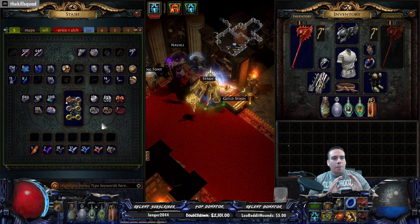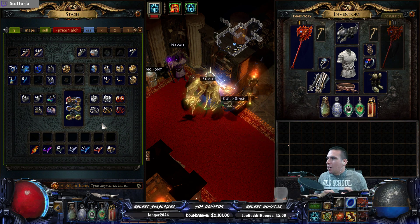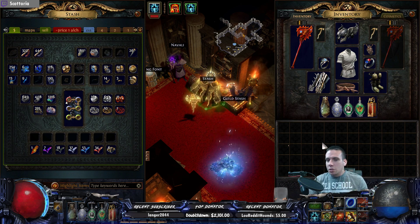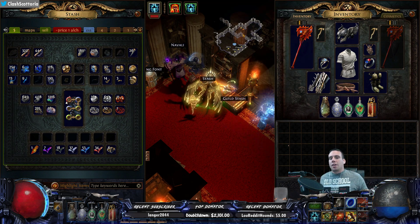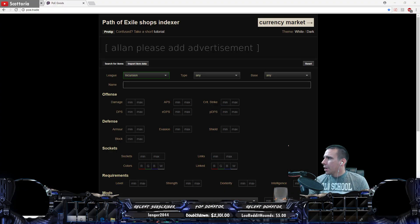According to Vorici's calculator, it's going to take me at least 3,200 chromas to potentially get the right coloration. Before we dive into that, I'm going to show you just how valuable one of these pieces of equipment is. I'm going to show you two different websites: the Vorici calculator and POE Trade, to show how difficult it is to get one of these.